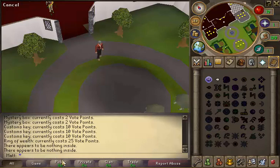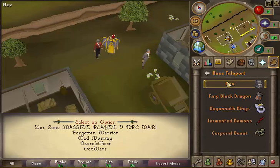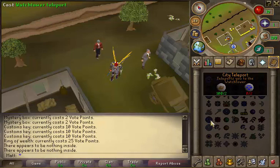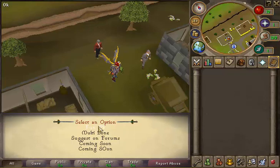PK teleports — that just teleports you to Edgeville where you can talk to the PK master as well. Boss teleports — there are a few more but they're commands. Same with the generic boss teleports. Skill teleports come in handy too — goes to all the skilling locations. City teleport gets you all the cities. PKing has only two at the moment: multi zone and fun PK. Multi zone is pretty close to green dragons.